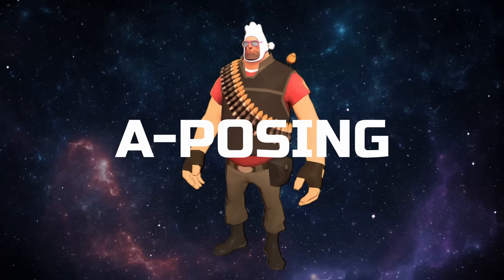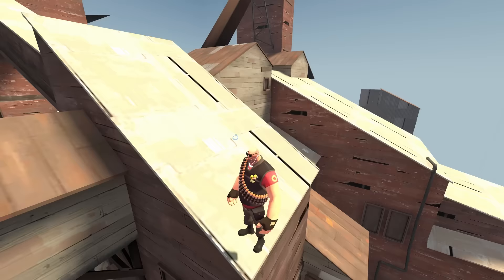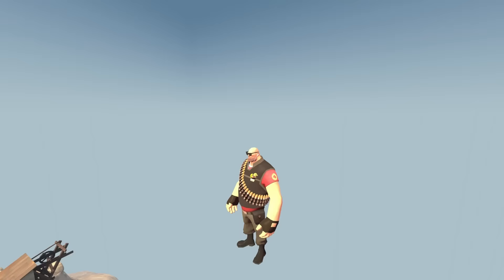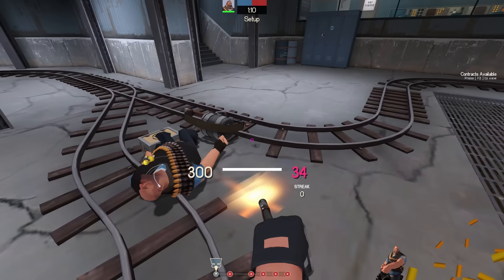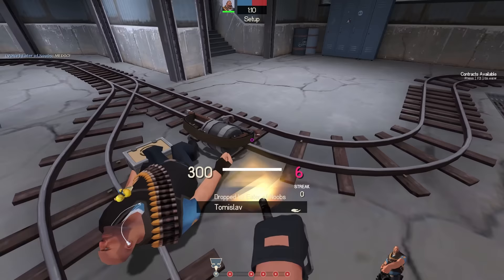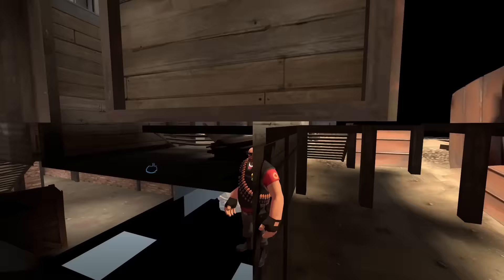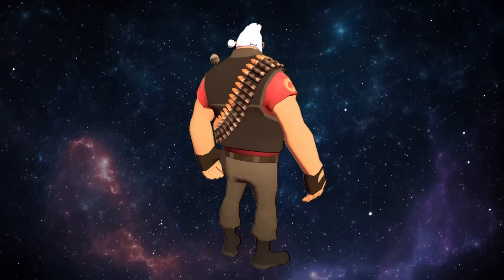This is Pootis, and Pootis is A-posing. You've probably heard of this one — I don't have to explain it. Most people know that this exists. But it's such a well-known thing that is so completely and utterly pointless that I had to mention it. You can do this as all nine classes, but I'll just tell you how to do it as Heavy. All you have to do is hold left click until you have zero ammo in your minigun, then keep holding left click and pick up a dropped minigun off the floor. You are now the funny Pootis.